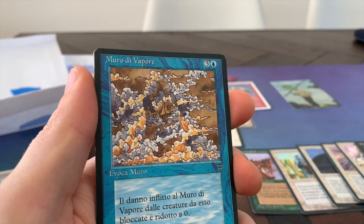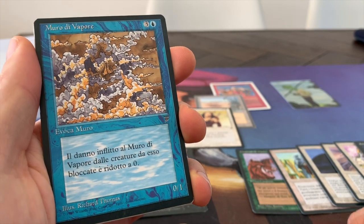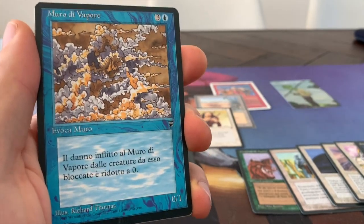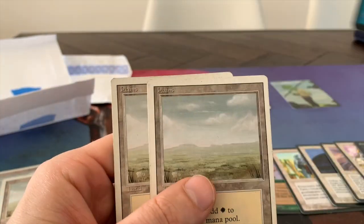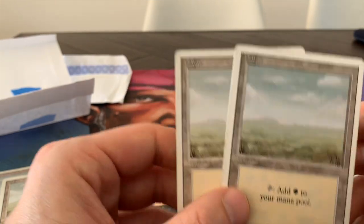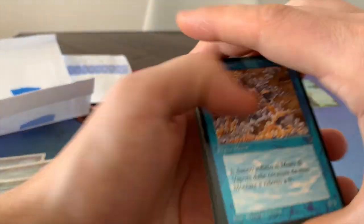Wall of Vapor — one blue and three for a 0/1 wall. I believe every damage dealt to it is reduced to zero. Ridotto a zero. What's zero in Italian? Let me know in the comments below. Muro di Vapore. Thank you very, very much, Ezra. I really appreciate these foreign goodies and also these revised basics, but especially these foreign beauties.